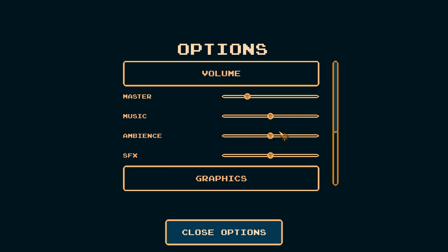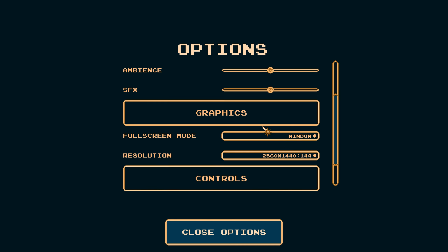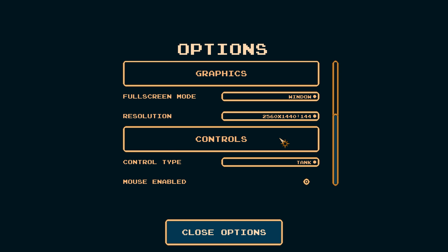I want to check out the options real quick. I noticed this one has full sound controls, which I appreciate greatly as someone recording the game, because sometimes the music's too loud or the ambience or the sound effects. Something's too loud, we might change as we go. Screen size is kind of nice, and we can change it between tank controls and camera. I'm old, so I like tank controls.